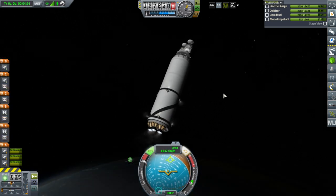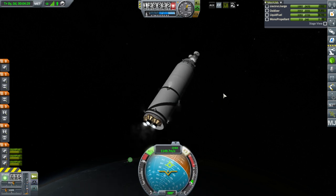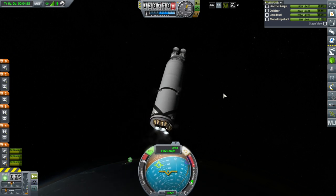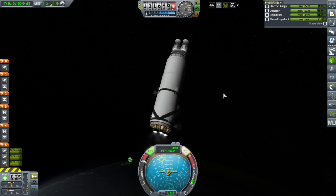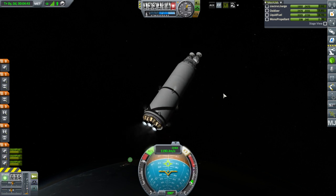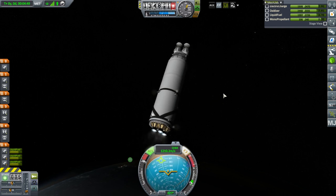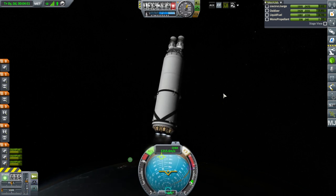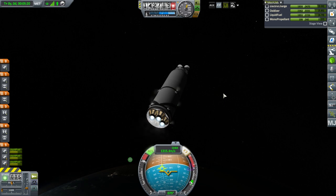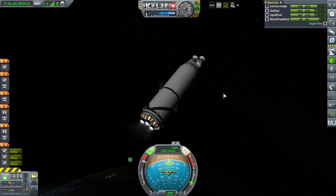So the first time around I didn't use a thrust plate multi-adapter — I connected those engines directly to the procedural tank. This time I used a thrust plate multi-adapter because these engines don't have surface mount. Same result. Maybe it was the procedural fairings — but why? Why did they do such a thing? The interstage fairings of course. I guess the first stage might still be recoverable so we'll look out for that message.